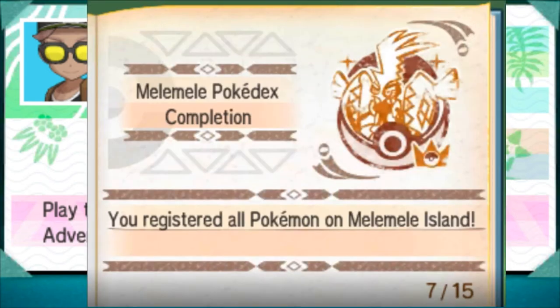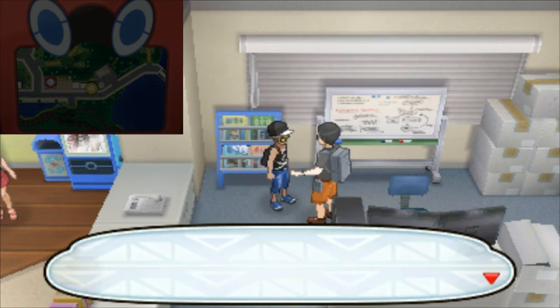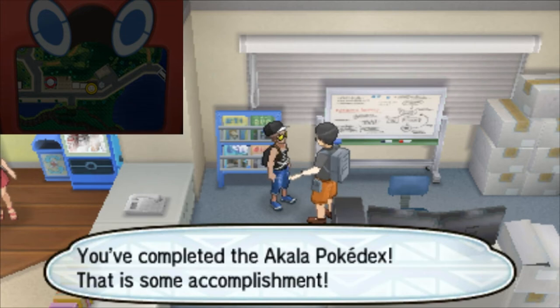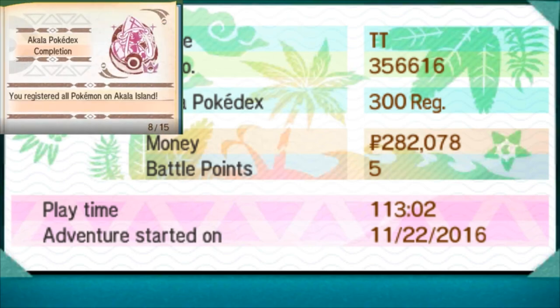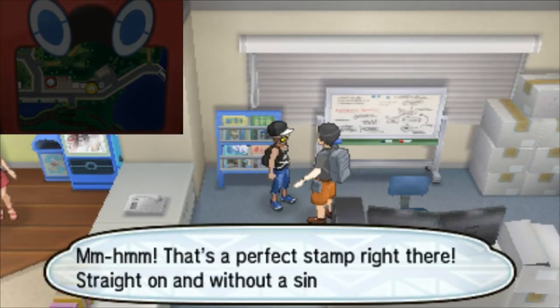I will turn on the bottom screen for you guys so you can see what's going on there. And then you have to go through all the different islands, except for Aether Paradise — I don't think there's a stamp for that. He gives you one stamp per page, which, if I remember right, you can see in your trainer passport.